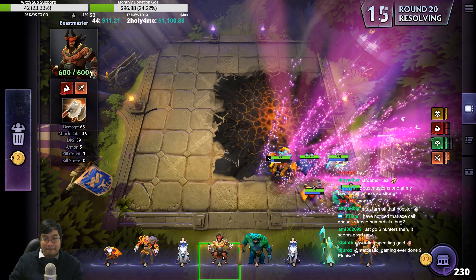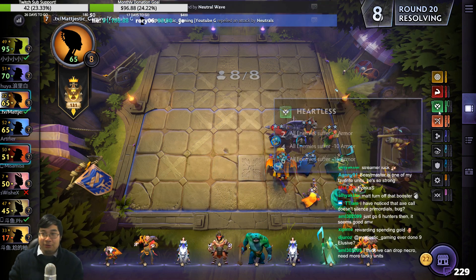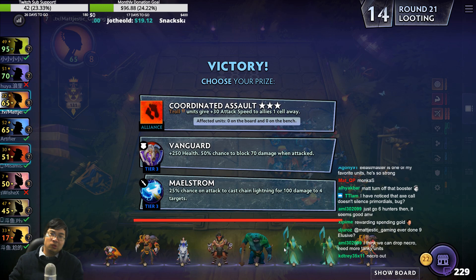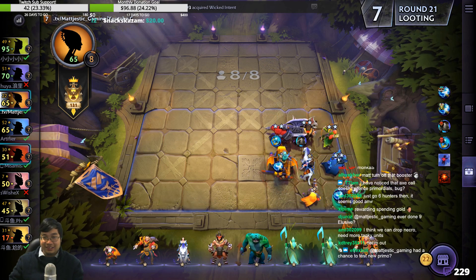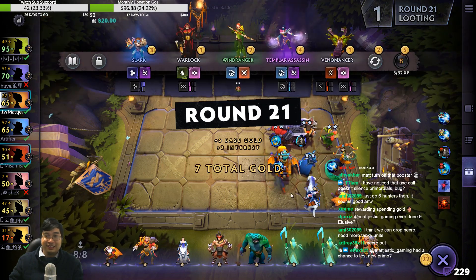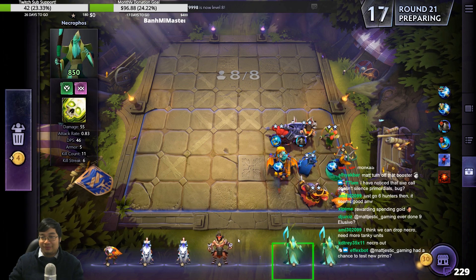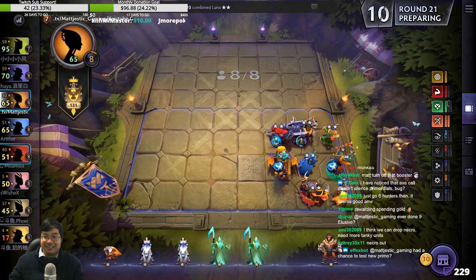Reward for big spender. Beastmaster and Tidehunter could be sold. I think we drop Necro — yeah, we can drop Necro. That troll is so tempting but Maelstrom is so good on Dusa. We don't take the winner on that — we're okay. Let RNG guide us with unit search. This way we also have to have this — we've got everything. We're strong now.